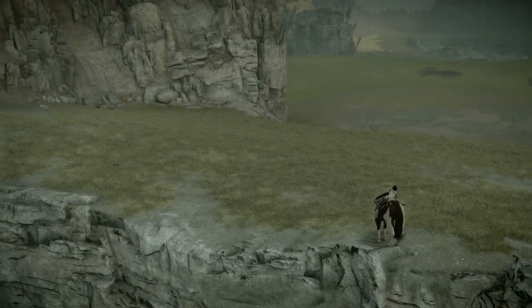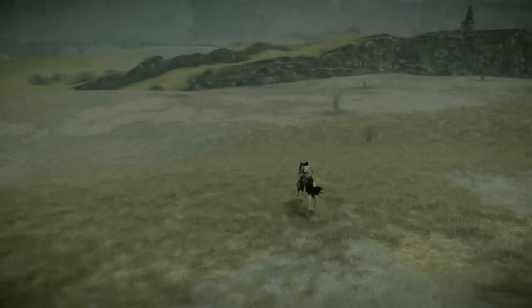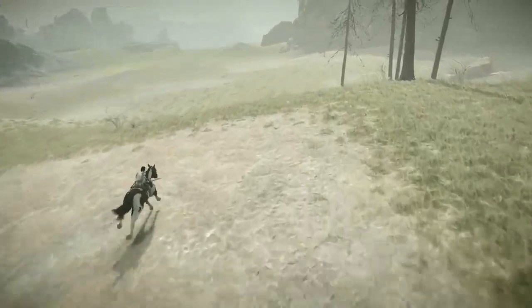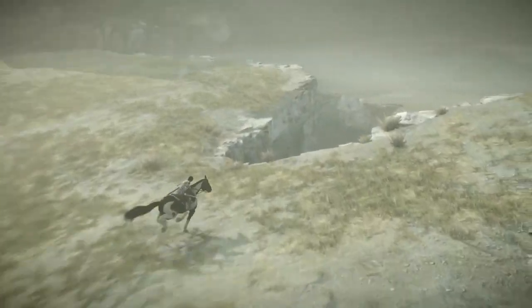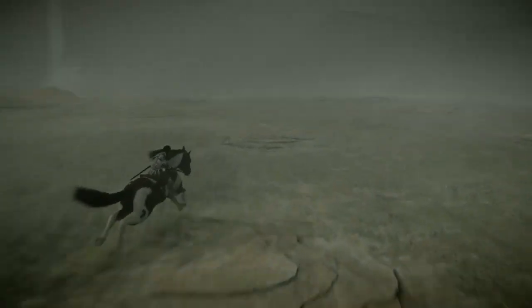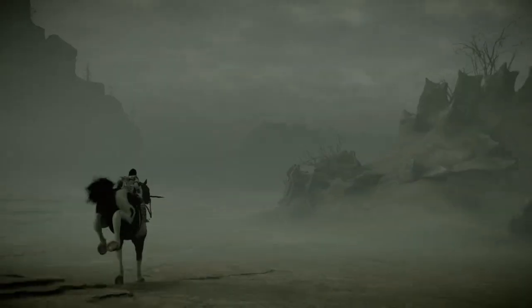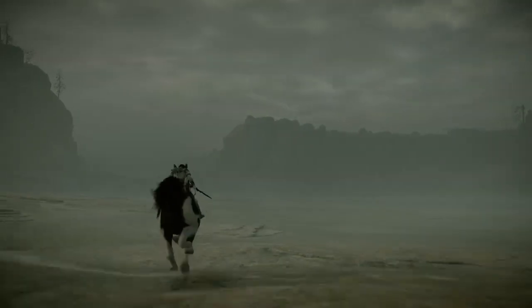I can't go that way - forgot there's a bridge we have to cross. Right here. As we come through the mist, the dead Colossus we fought before is right here - now just a mound of dirt, weeds, and bushes.